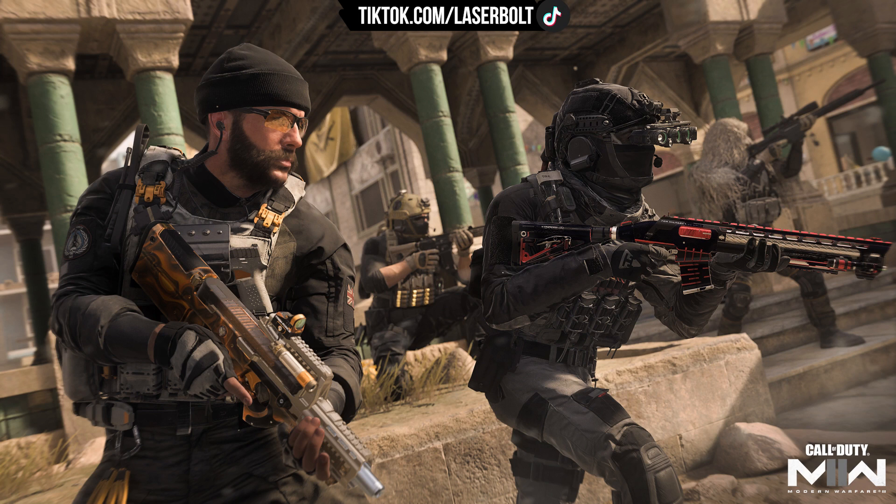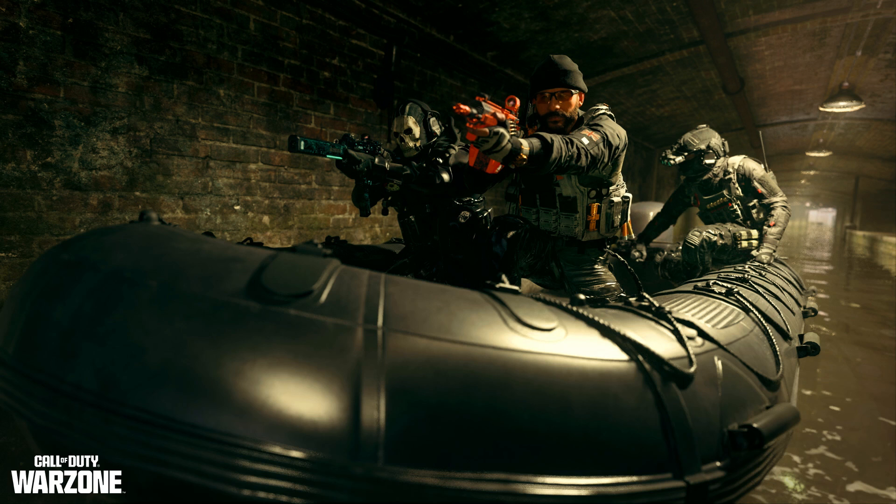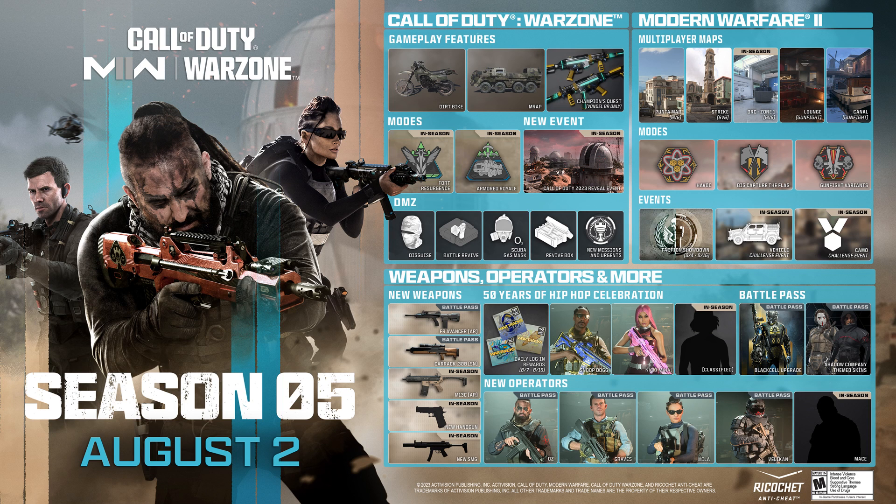Overall, Activision is going to have 60 plus skins that you're going to be able to purchase with different guns. The operator on the left side definitely has the new upcoming weapon, the FAMAS, which is interesting because it's going to be part of the battle pass as well. It also seems like Ghost is getting a brand new skin for Season 5. Those are the new skins and operators coming out for Season 5 Modern Warfare 2.